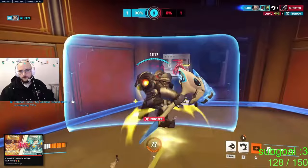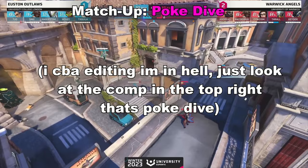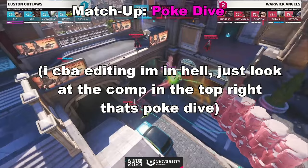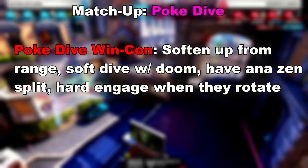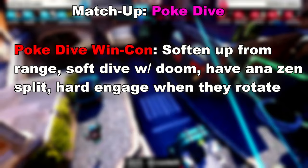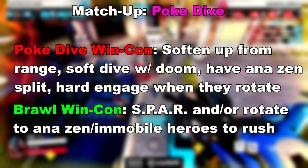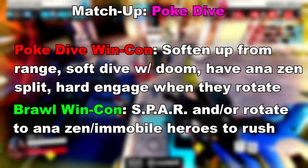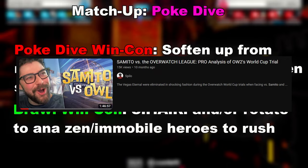Onto the third matchup — poke dive comps. These usually consist of mobile supports, a mobile tank, and a mixture of both at DPS. At tank you'll normally have Doomfist or Ball, with choices of Tracer, Ash, Hanzo, Sojourn, Genji, Echo, Sombra and frankly half the DPS cast, and usually Ana Zen. Their basic win condition is to soften you up early and from range with soft dives from the Doomfist and Ball, until they've softened you up enough to hard dive a squishy. Your win condition is varied — the SPAR framework still applies. If you're able to prevent the Doomfist from engaging, absorb it through bunkering, and rotate aggressively when he's on downtime, you're off to a good start. But there's also another win condition: rotating and running it down on the enemy backline because of how much of a threat they are at range.